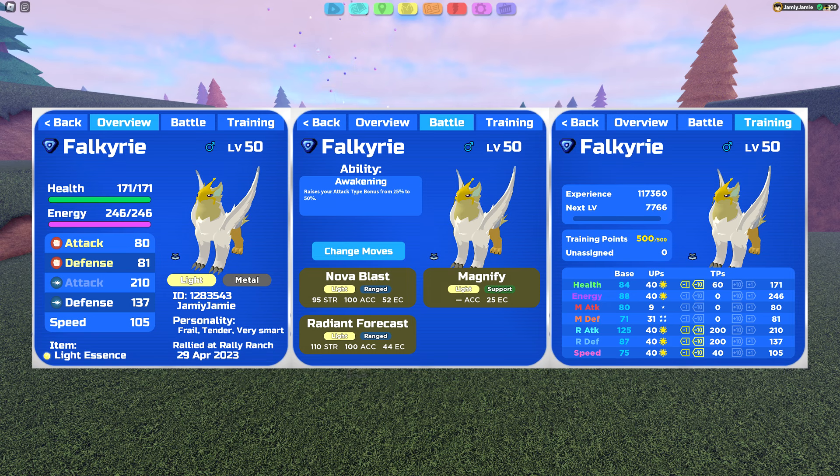Falkyrie is naturally tanky, and thanks to its typing, it resists every move that Dragodyne has other than Eggstorm. We need a little bit of speed to outspeed the Dragodyne, but other than that, we're going to want to use Magnify to increase our ranged attack stat and output huge damage with Radiant Forecast and Nova Blast. Typing-wise, it's a very clear winner for Falkyrie.